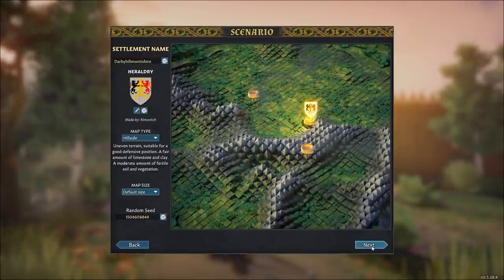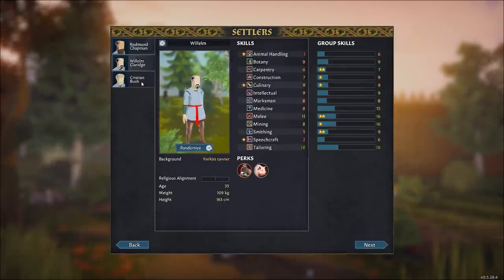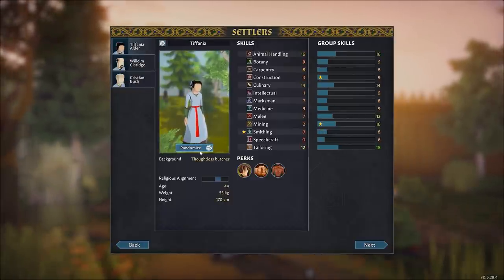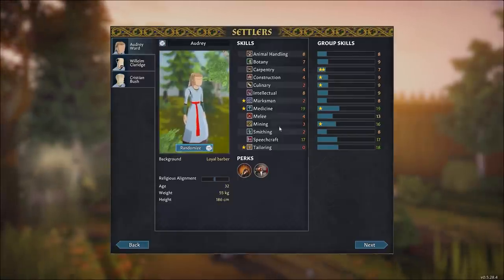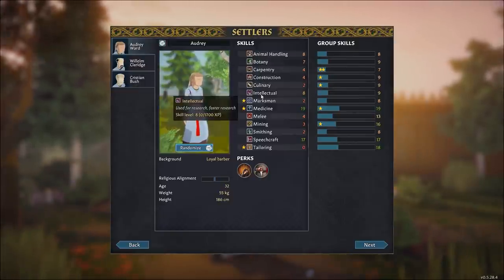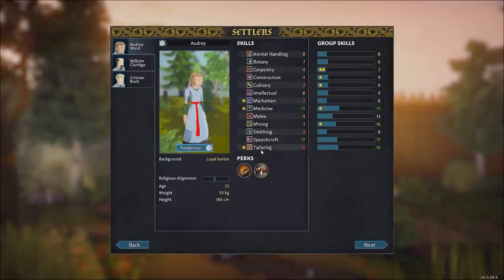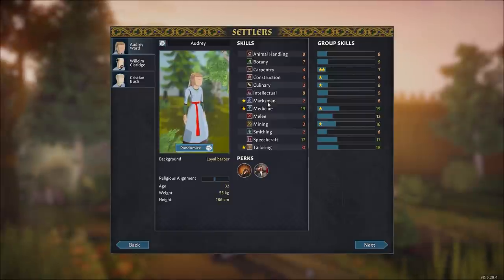Once you've decided on all of that, you have to pick your starting colonists by randomizing until you find someone you like. Similar to RimWorld, there are several skills: animal handling, botany, carpentry, construction, culinary, intellectual, marksman, medicine, melee, mining, smithing, speechcraft, and tailoring. On top of that, some skills will have passions, which means those characters will gain experience at a much higher rate.